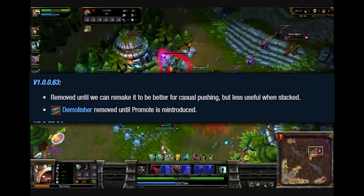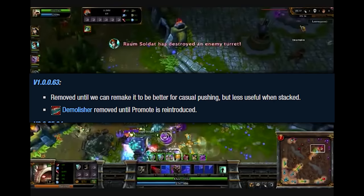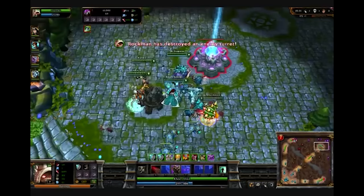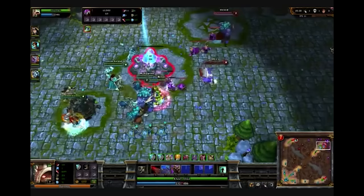In addition, a bug was found that caused the summoner spell to have to be removed instantly. Promote ended up stacking — yes, it stacked. So when I say that five people ran down mid, that means they didn't even have to do it on five different minions. They could stack one big minion if they wanted to. The result became an utterly unstoppable push. The words from Riot said it all: 'We're removing it for now until we figure out how to make it okay for casual pushing.'